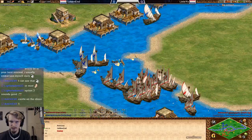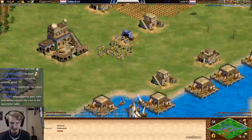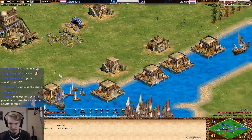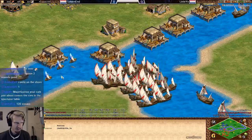Look at the population — it's crazy. 75 versus 46. Little Yo could still get a castle on the shoreline, but now he's getting careening and only has four war galleys left.